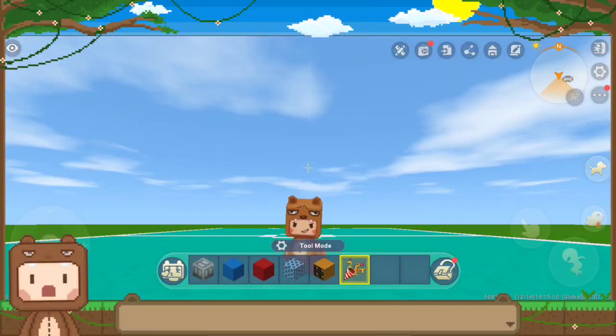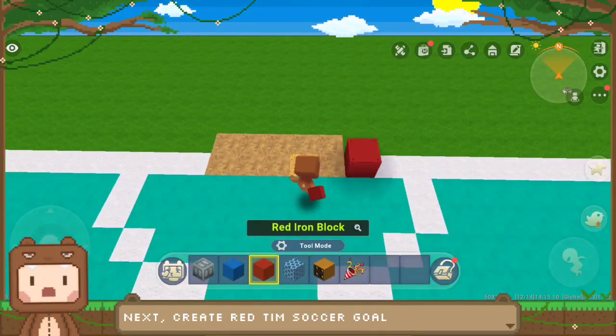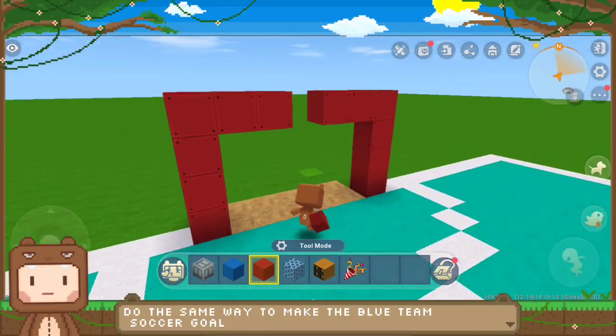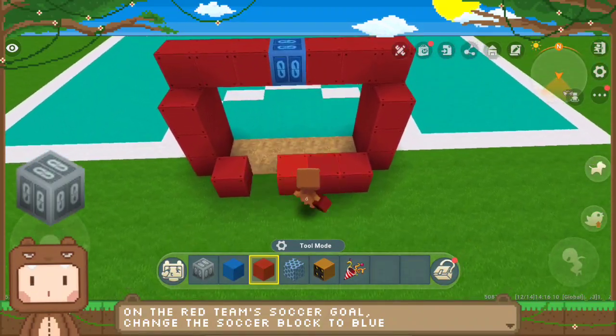The blue team's goal is ready. Next, let's create the red team soccer goal. Repeat the steps like making the blue team soccer goal. On the red team's soccer goal, change the score block color to blue.